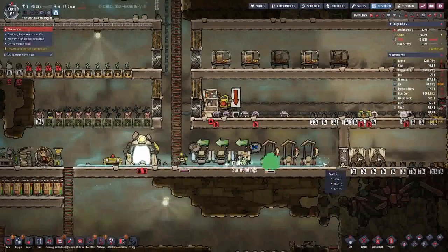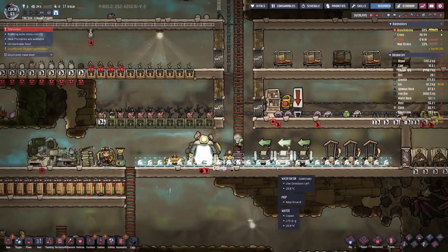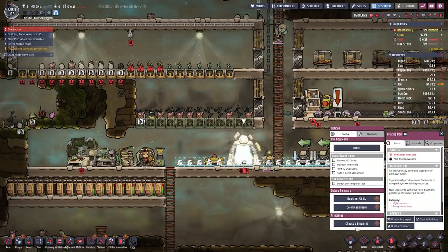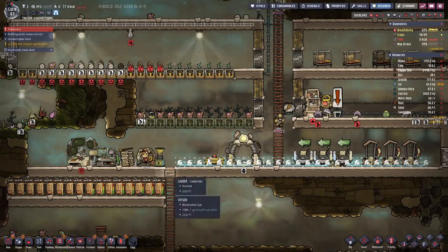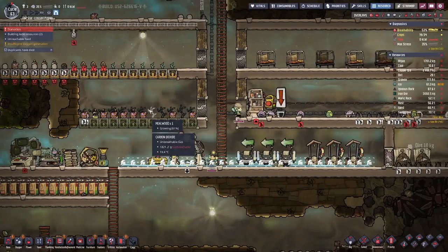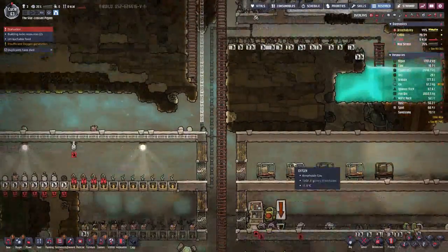Our builder died — not so good. But with only three duplicants, we should be good with the food production we have going.